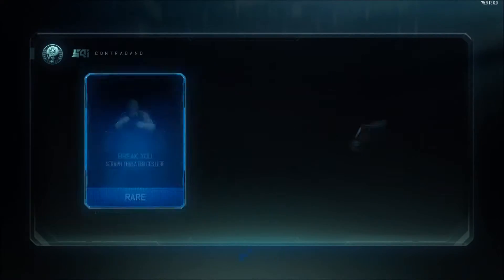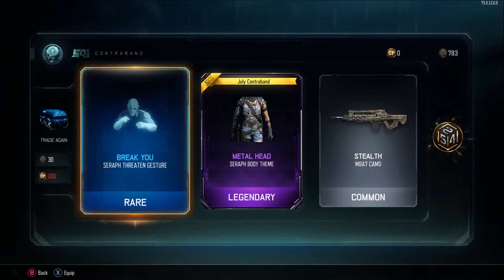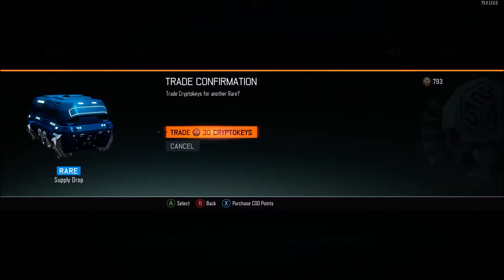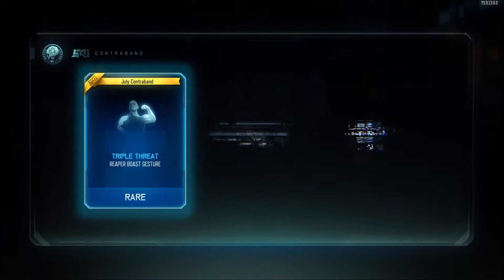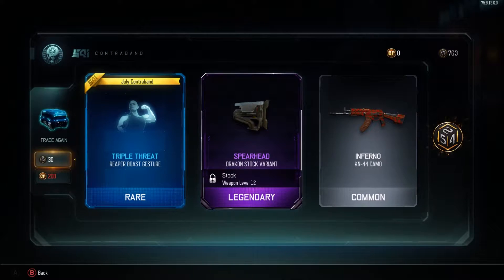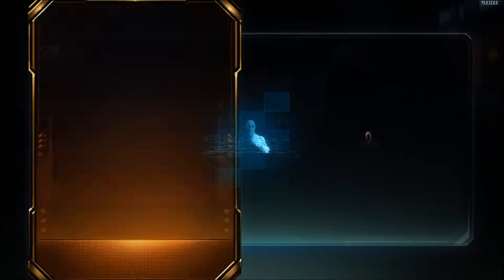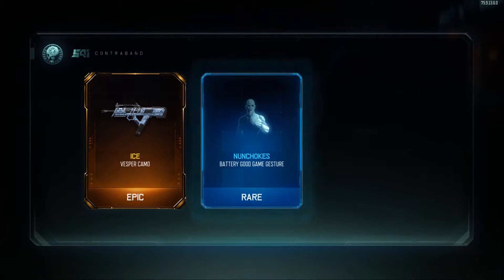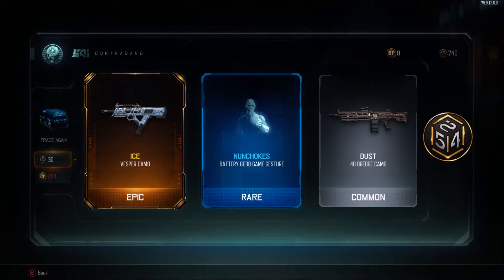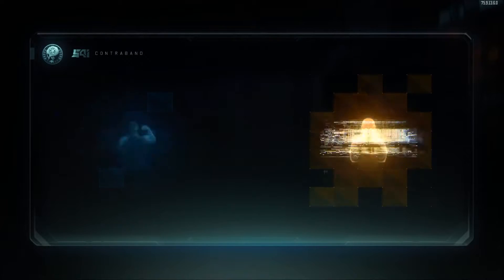First supply drop — let's see what we get. We already have Metalhead, that's something new. This is actually my first time opening supply drops since the DLC came out. Draken stock, Triple Threat — looks like you're on your own. Nothing too good, nothing too bad. Ice camo for the Vesper — pretty nice, I'll take it.